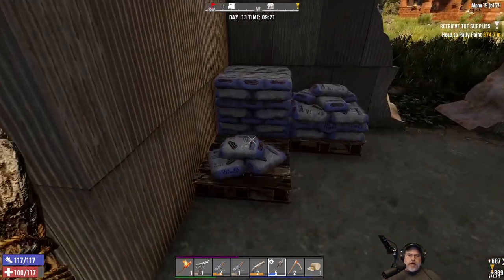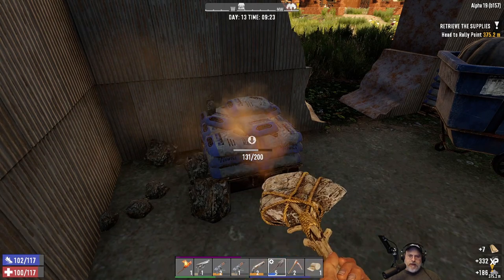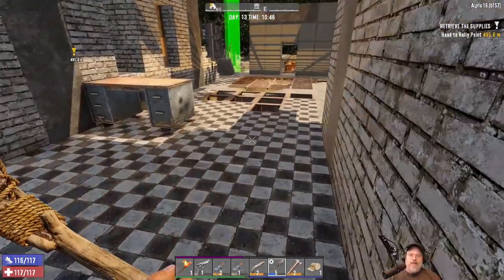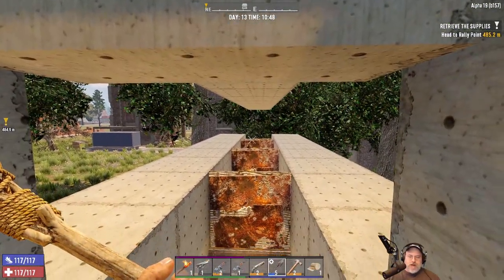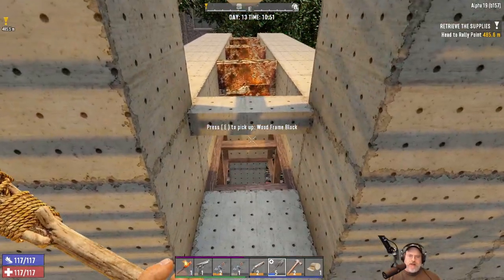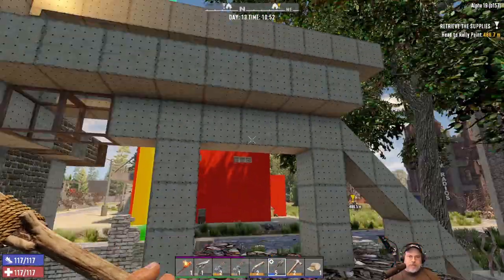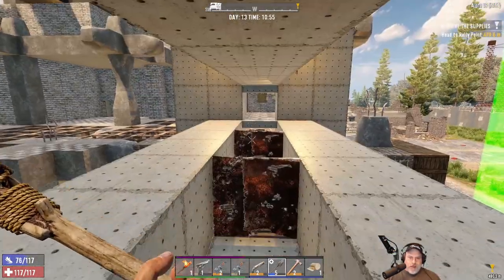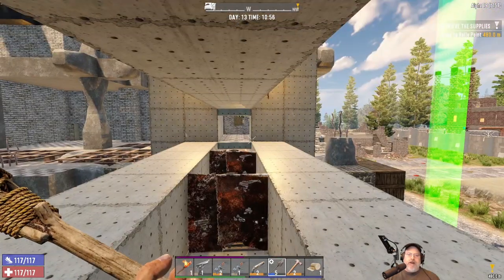I'll go ahead and finish harvesting all this cement and bring it back to the base. Now let me show you what I've done on the base before we go do the quest. Basically as you can see I now have this little corridor covered. I'm going to leave these two wood frames down here for horde 14 just to see how things go, so I still have the option of pulling those up. I've upgraded everything to reinforced concrete — they'll come in through here, get hung up on this little hatch, and I can just sit there and shoot them in the head.